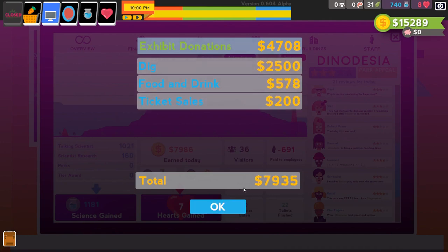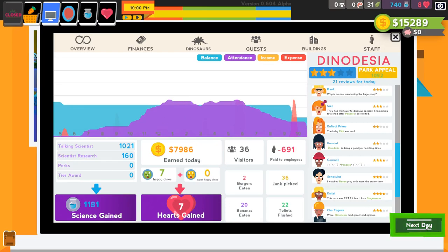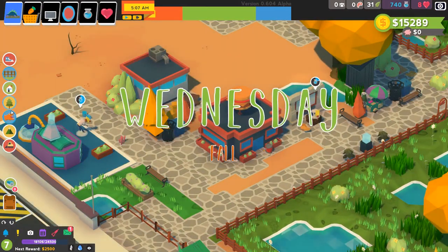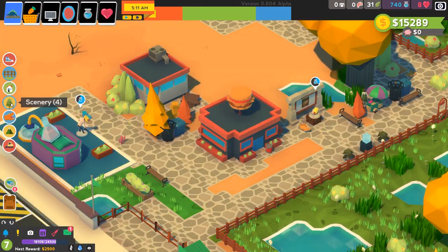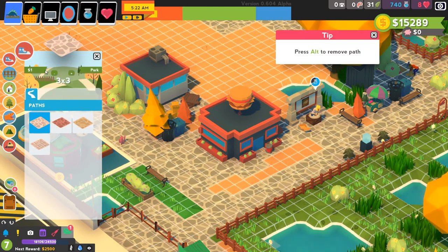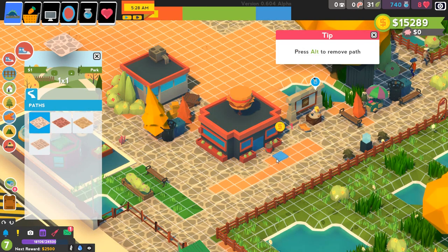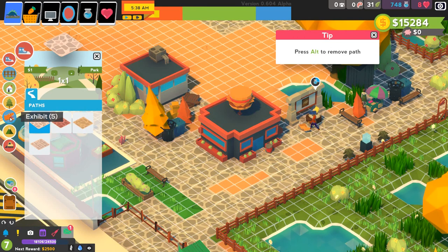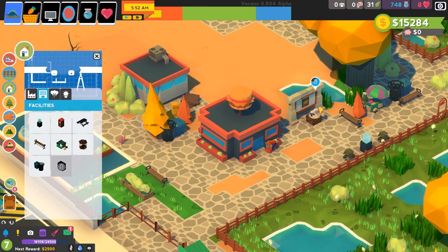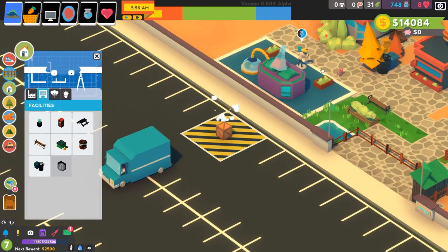We got about four — the dig really helps, so going on the digs really, really helps. We now have some more hearts. I love the idea of lab-grown meat. I'm a huge fan of that because I have been vegan for many years. And doesn't it make so much sense to think that you would have lab-grown meat if you were running a place like this? Then you could be like, "This is authentic T-Rex DNA — no T-Rexes were actually harmed in the making of this delicious burger." Kind of fun, right?